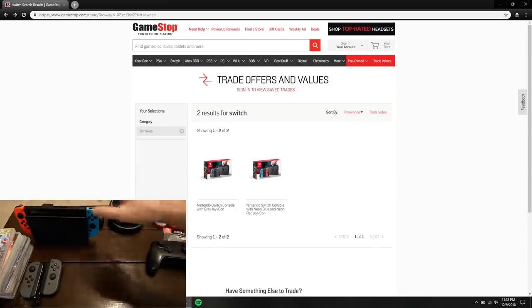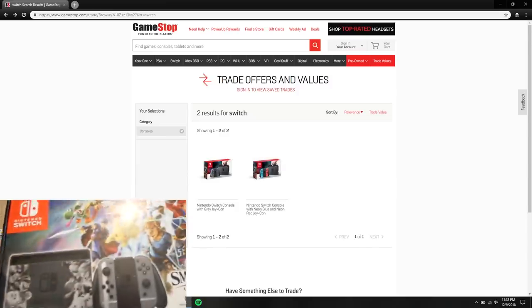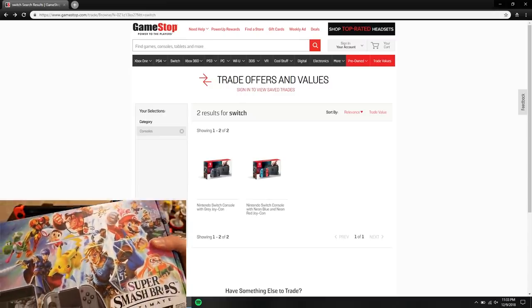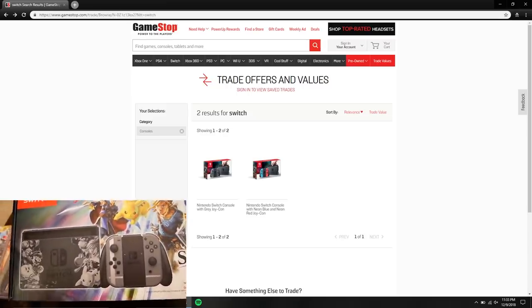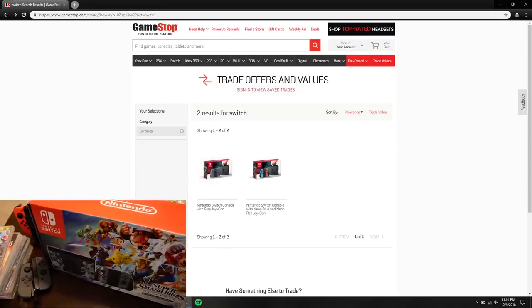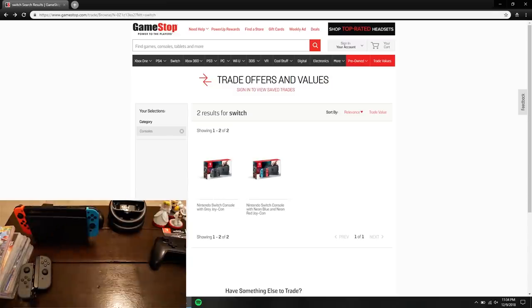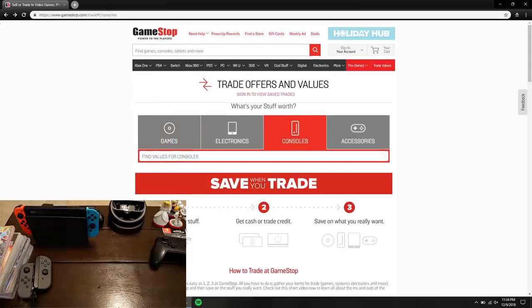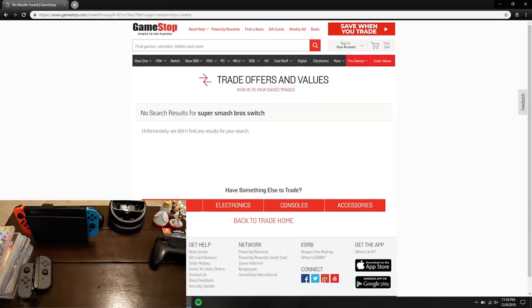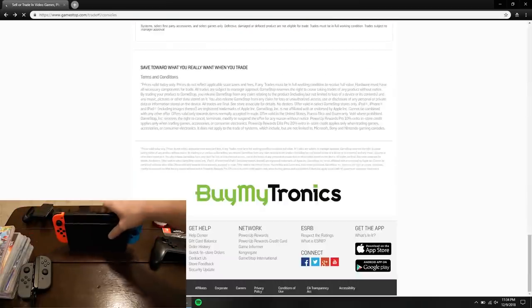I also have a special edition Super Smash Bros Ultimate Edition console that I haven't even opened yet — it's brand new. I'm trying to decide whether to keep it or return it. Searching for a special edition listing on GameStop, it looks like they just put all Nintendo Switches under the same umbrella regardless of whether it's a limited edition or not. So this cool-looking console is probably also just $165, which is kind of lame. It should definitely be worth more than the standard Switch.